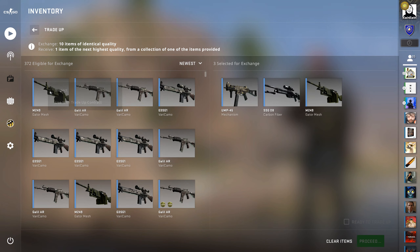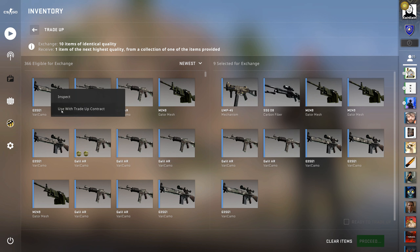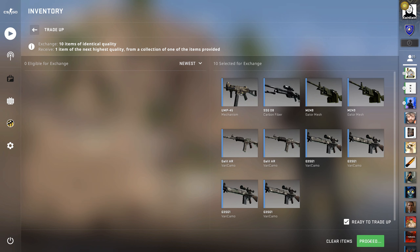There we got the Vertigo inputs and then we have the safe house fillers. Let's put all of them in there. Okay, let's ready up and see what happens.